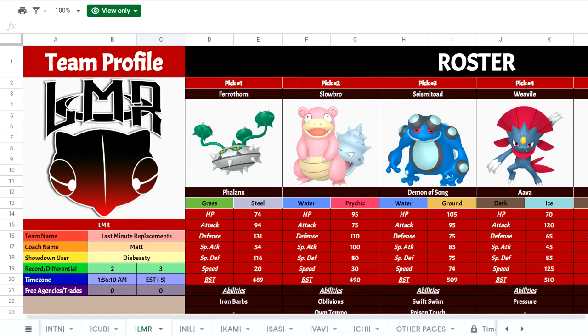What is up, heroes? This is Min8Zero, and welcome to week 6 of the CFL. This week we're going up against Matt, coach of the Last-Minute Replacements, which is really funny because one of the original participants in the league was unfortunately not able to participate, and so this person was called upon as the last-minute replacement for that previous coach, so I think it's pretty clever.